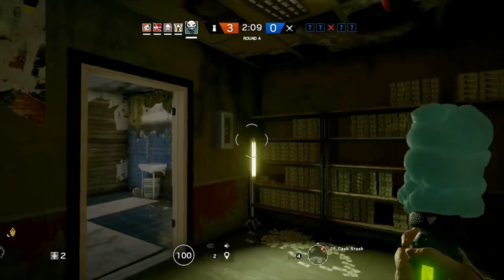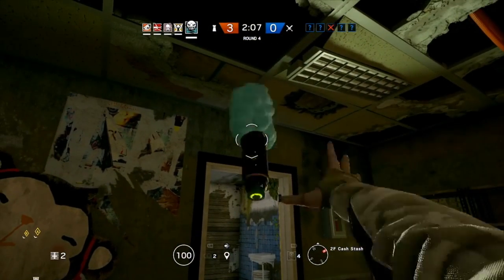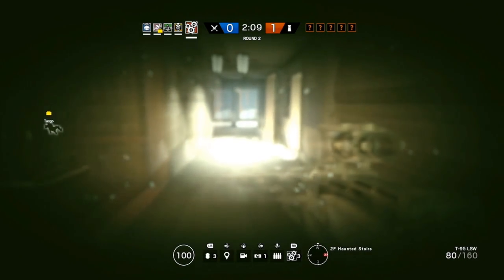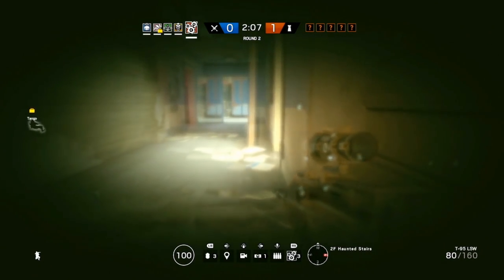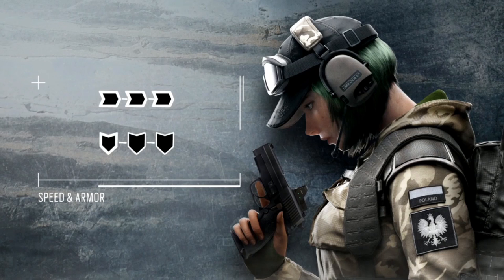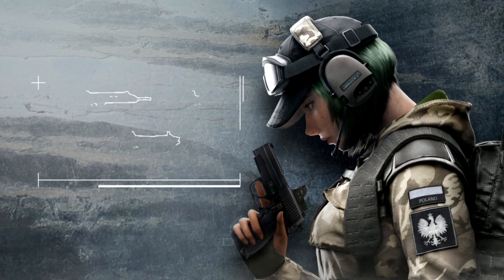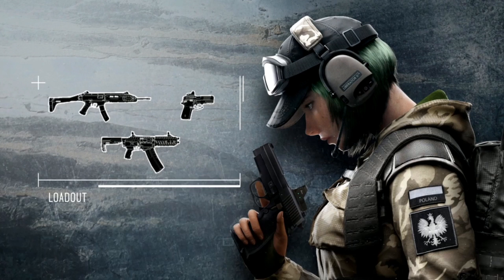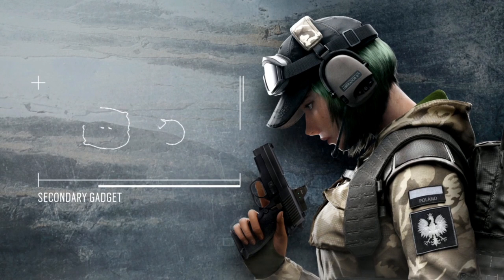Last but absolutely not least, Ela — the Polish defender. She will have four proximity mines that she can throw, and they will stick to the wall. She also has one extra that she can use when she is downed. The mines will detonate as soon as an attacker is close to them, giving them a dizzy effect almost like Echo's drone. Here you can see her loadout — she will carry a shotgun and a great SMG, and her pistol will have a red dot sight. As a gadget she can choose between barbed wire and impact grenades.